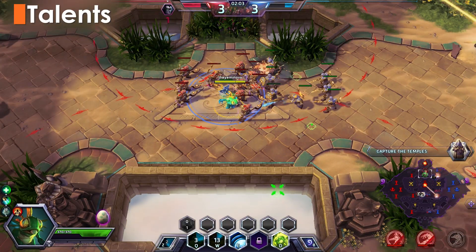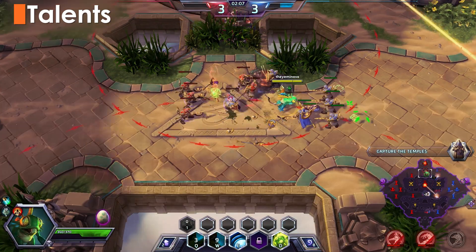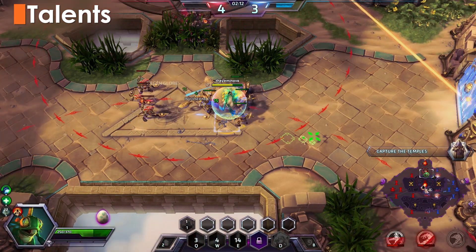At level 1, you have to make a situational decision. Generally, take Bribe to easily deny enemy teams of siege mercs, but you may want to take Block to make laning against ranged opponents a bit easier.